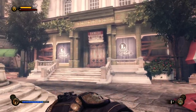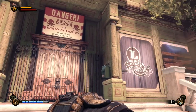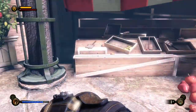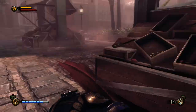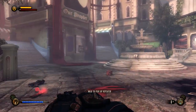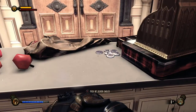Over there is Lutece Labs, but we can't open it just yet — it's barred. 'Abandoned — danger, risk of death or serious injury, by order of the Columbia Science Authority.' So after something happened to the Luteces that we don't really know much about yet — we heard they disappeared — we've seen them, but yeah, something happened and nobody really knows.